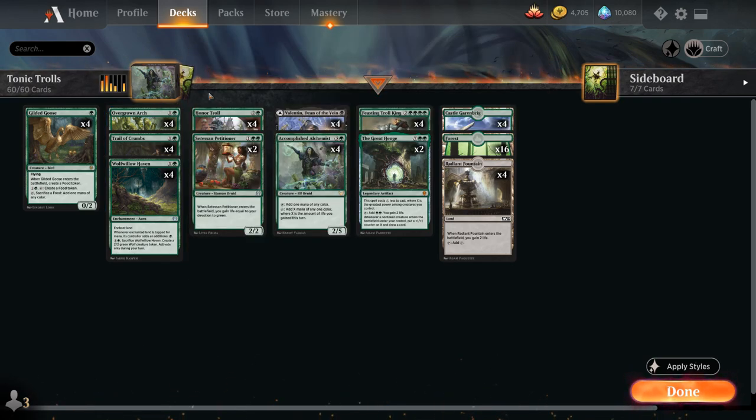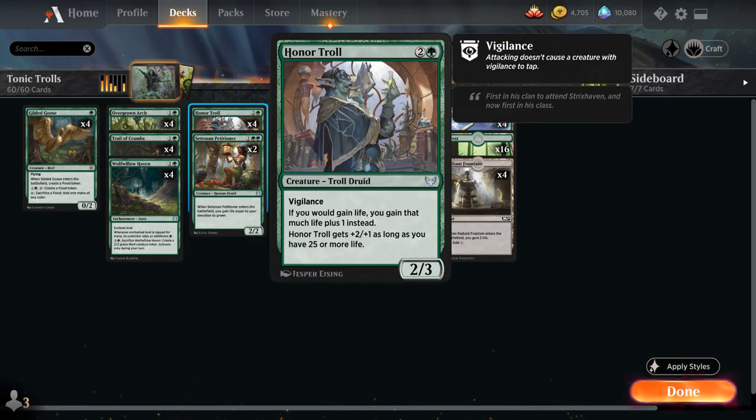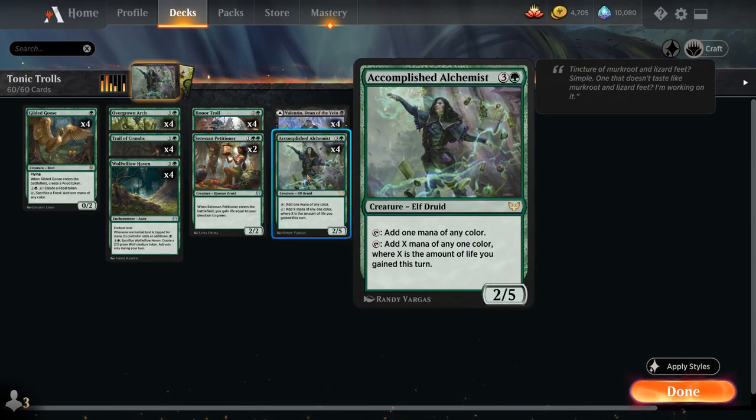Another new card from Strixhaven is Honor Troll, a 3-mana 2/3 Troll Druid with vigilance. If we would gain life, we gain that much life plus 1 instead, and Honor Troll gets +2/+1 as long as we have 25 or more life, turning it into a 4/4 with vigilance, which is not too bad.